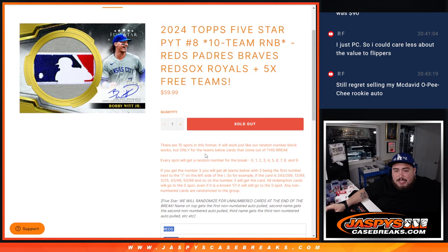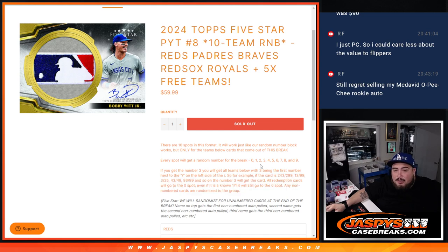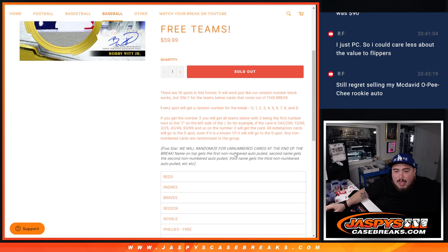It's R&B style, so you get randomized a random number from 0 through 9. If it matches the serial number on the card that you have, your serial number goes to you. Now of course there are going to be some non-numbered base autos and non-numbered cards in general. So for those non-numbered cards, the name on top gets the first non-numbered auto pulled, second goes to number 2, third goes to number 3, etc.